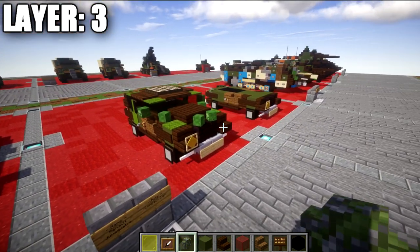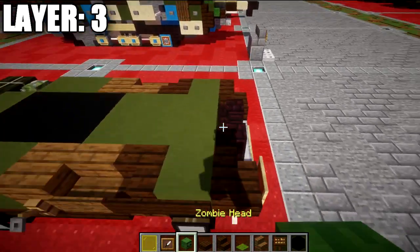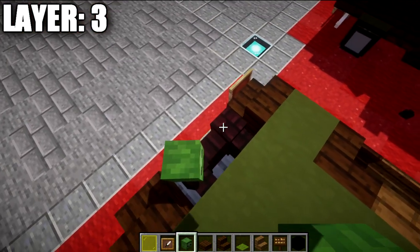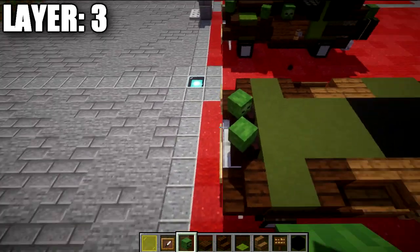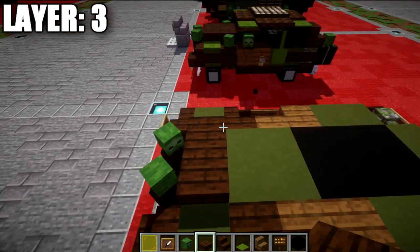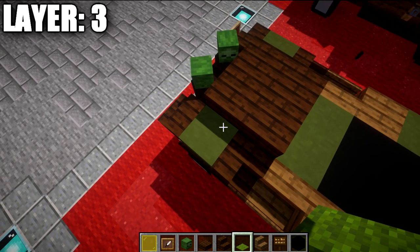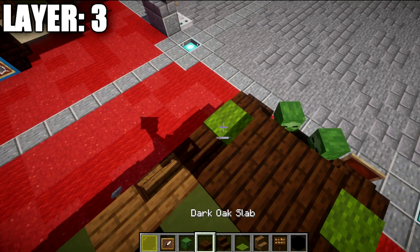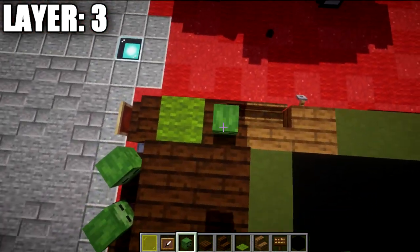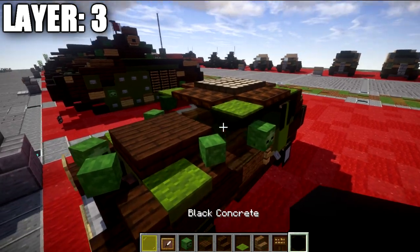Moving into layer number three — start by going to the nether brick wall and placing a zombie head at about 45-degree angles on both sides to form a little point. Going back from those, place one and two dark oak wood slabs, then a second row of two. On top of the green terracotta blocks place a green carpet, then place a zombie head at a very slight angle on top of those corner stairs.